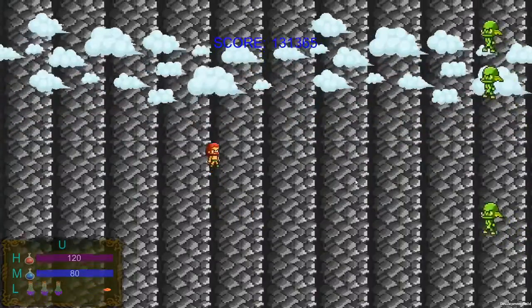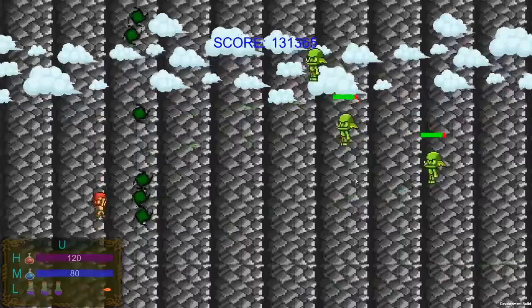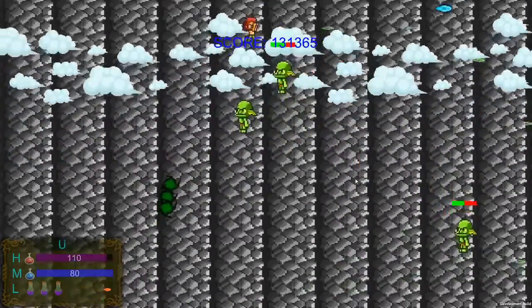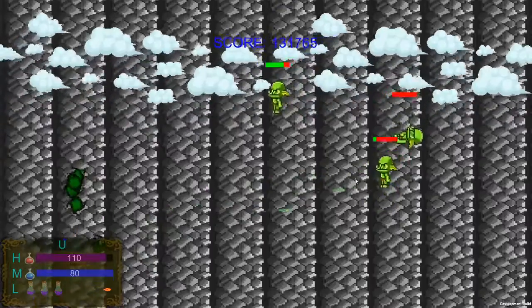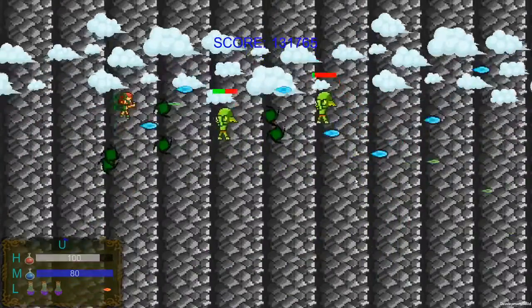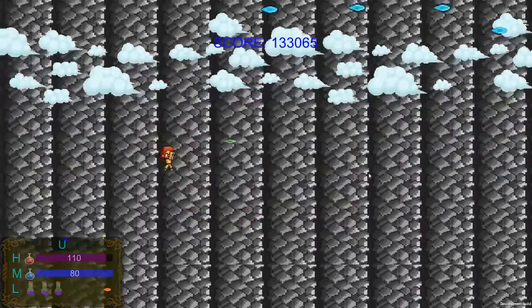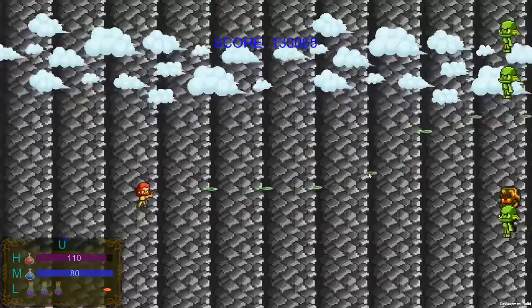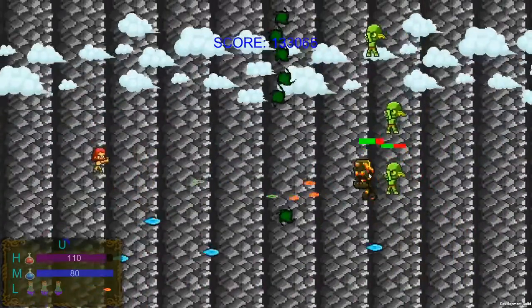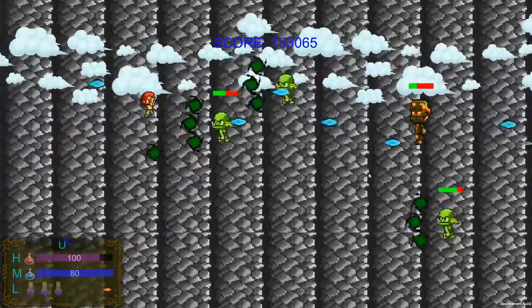As the environmental hazard for our level, we have this hail coming down from the sky. You'll see it show up on the first and second round. The third round will not have the snow or hail coming down from the sky. Each one does 10 damage, but there's always a nice little area for you to hide so you don't have to take the damage. Note that the enemies do not take damage or get stunned from the hail.